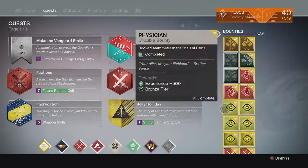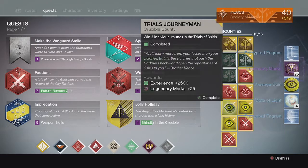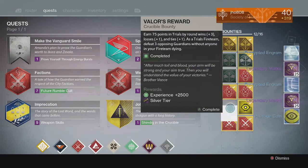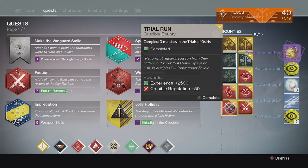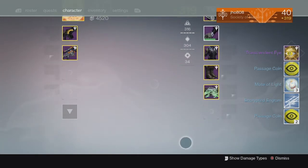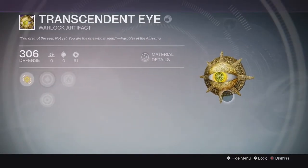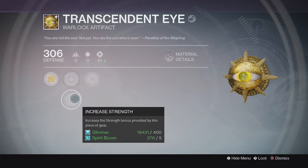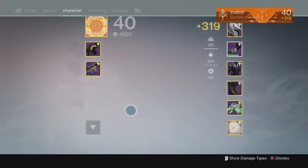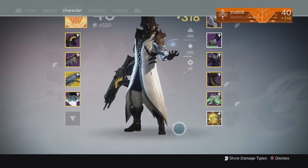Going into my Trials bounties, we ended up getting more Passage Coins, Motes of Light, and Legendary Marks. For the Silver tier, we got no Exotic — pretty unlucky. And then we got the Gold tier and an Artifact once again. The Transcendent Eye is the name of the artifact I got at 306. Pretty weird looking artifact, it's just an eyeball with the sun and it had full Strength on it. There are some artifacts I haven't seen yet that I keep getting as rewards.